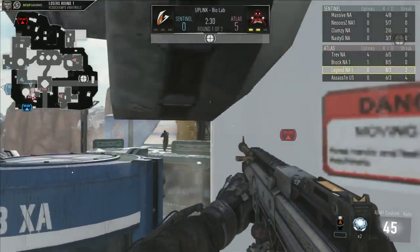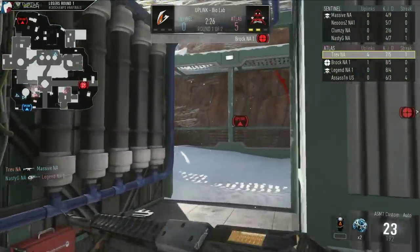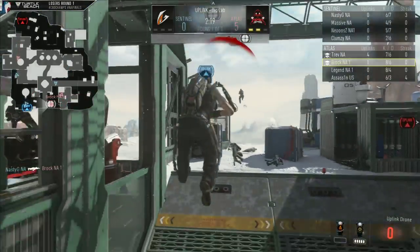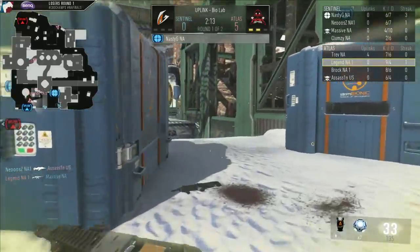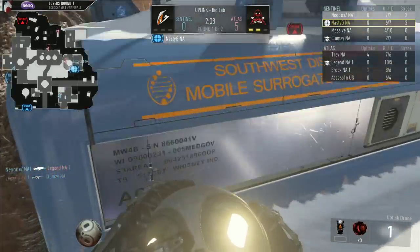The setup here — you want to make sure you do not get too aggressive going onto that green platform area. Most of the time, what you will see is if you do get too aggressive, a player from the Sentinel side, so in this case Aztec Gaming, they're going to spawn right in that blue building. But look at that on the map, there's going to be a player on the flank, and look at the spawn Legend just got — he's going to be on this top green play area, going to be able to take out one. Legend picking up a nice kill, but Nasty G is going to be in control of the drone.